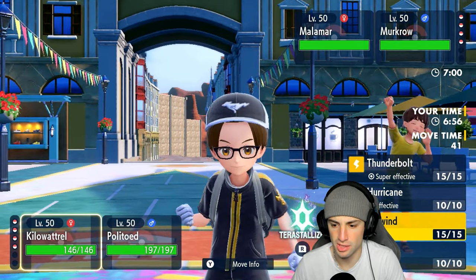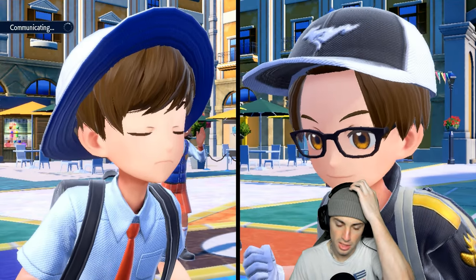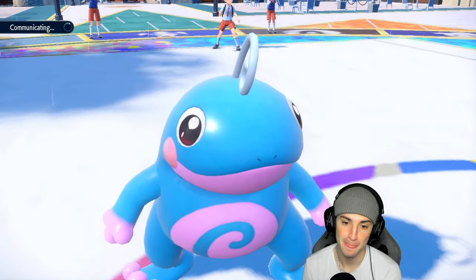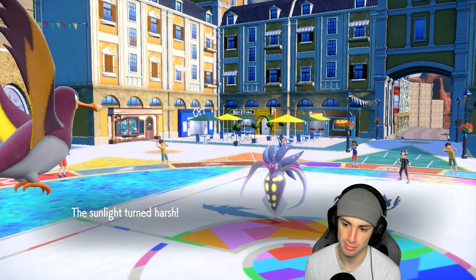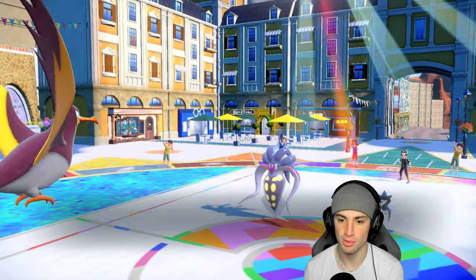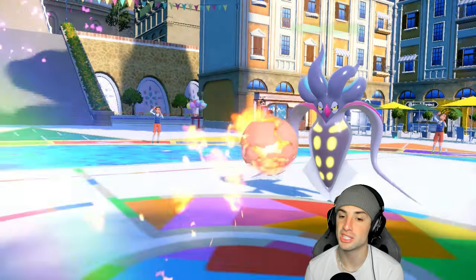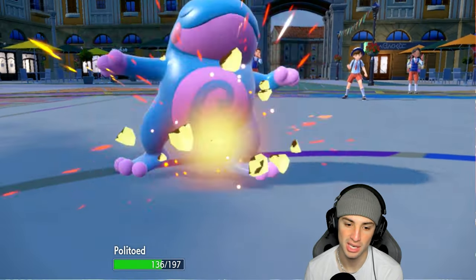From here we just match the Tailwind energy and get speed control. I'm going to do that and throw Weather Ball into Malamar — that makes the most sense. I wish Politoed had Drizzle — if Politoed had Drizzle this Pokemon would be amazing — but Sunny Day is going to come out. Weather Ball is going to turn to Fire and still do respectable damage, just not as much. Superpower is going to launch, so we'll Haze next turn.